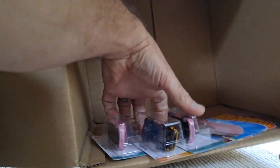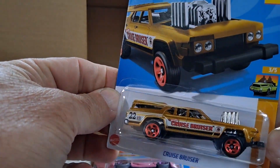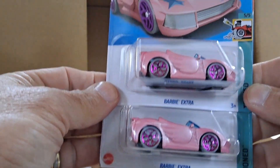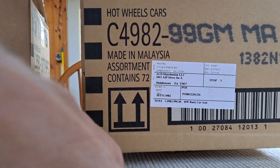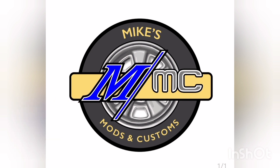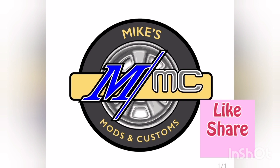And the last three: the Cruise Bruiser, the Gasser Wagon — not really sure what the car itself was supposed to be — and the Barbie Extra, two of those. That wraps up this case for our unboxing of the 2022 M Case. Thanks for joining me here for another episode at Mike's Mods and Customs. If you really like what you see, give me a thumbs up, leave me a comment down below, and maybe even share it with a couple of friends. Stay safe, stay healthy, and we'll see you on the next one.